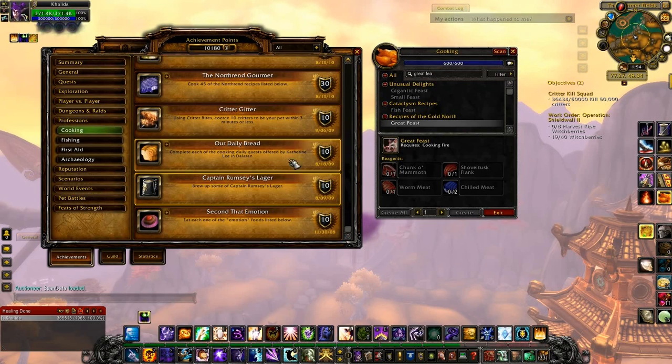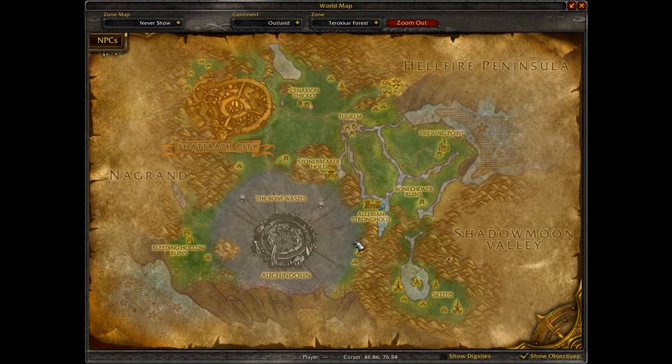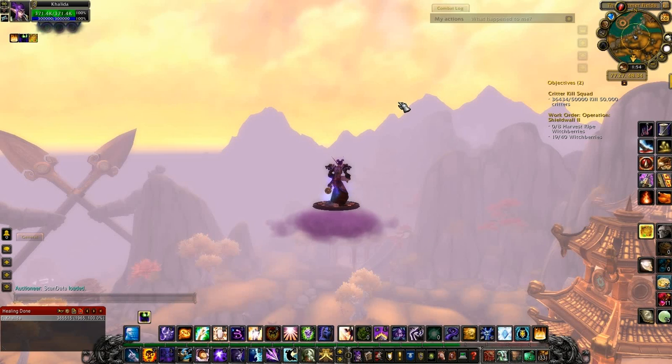The last achievement is Captain Rumsey's Lager — you just need to brew some up, so it's just a cooking/crafting achievement. The recipe comes from the Bag of Fishing Treasures from the Shattrath Fishing Dailies. Go to Outland, Terokkar Forest, find the fishing daily NPC — he has about five different fishing dailies, and each time you complete one you get a Bag of Fishing Treasures which has a chance to contain this recipe.